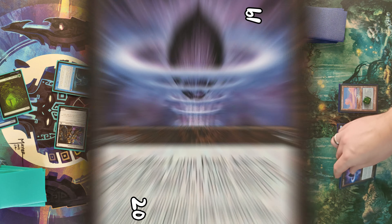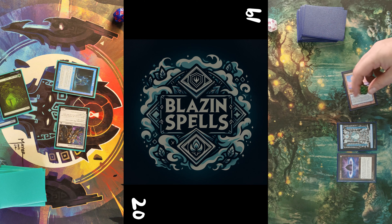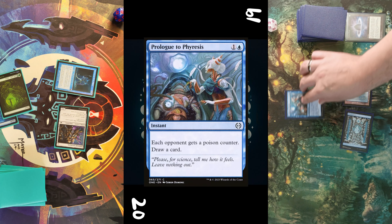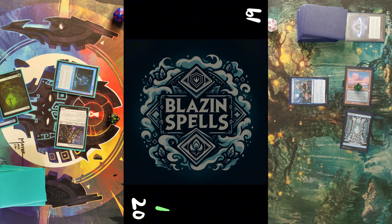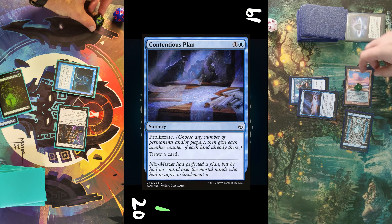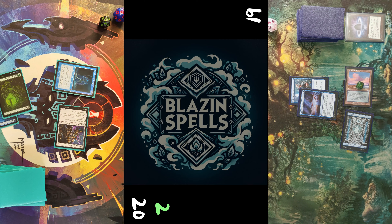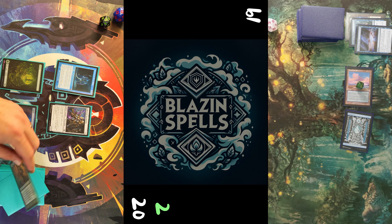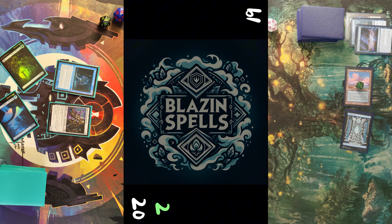I draw, put a Forest into play, and cast Persistent Petitioners, swinging for one damage. Opponent plays an Island, Lotus Petal, removes one depletion counter from the land for two mana, three mana, sacrifices the petal for a fourth mana and casts Prologue to Phyresis. I get a poison counter, he draws a card, followed by Contentious Plan — so he proliferates, draws, and I get a second poison counter.